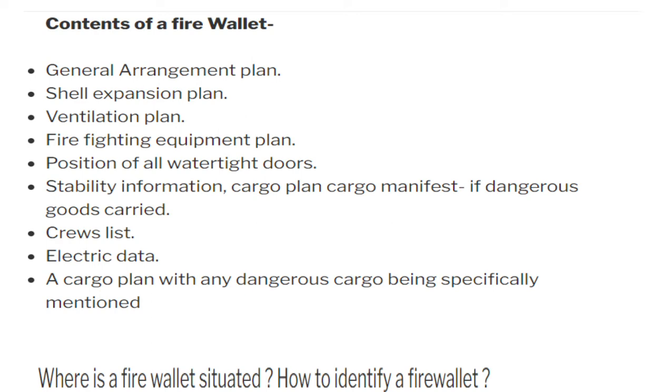If you are in port and there is a fire, you are supposed to call the fire authority outside — the firefighting teams from outside, not the ship personnel. In that case, those outside people don't know the arrangement of the ship. You may have been on the ship for four or five months and know every nook and cranny, but outside people don't know where the ventilation plans are or how to navigate. So we hand over the fire wallet to them.